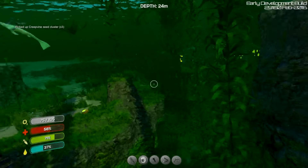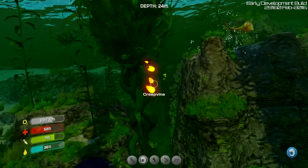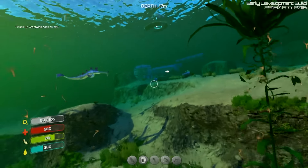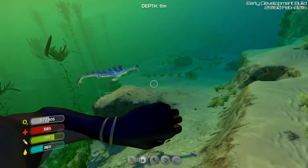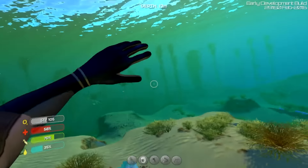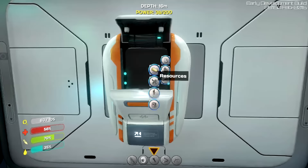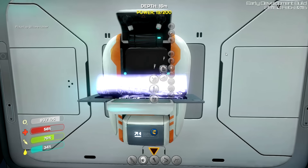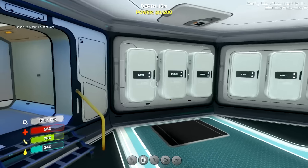These seed clusters are actually used for a lot more now. One thing they're used for specifically is silicone fiber - it no longer requires two quartz to make one silicone. It requires these seed clusters, the same stuff you use for lubricants. So it's now much more relevant, which is both good and bad - good for change, but bad because it's a lot harder to get your hands on and we're running out right now. But the reason it's not that bad is because you're actually able to farm silicone and farm these seed clusters. Once we get a farm going it'll be okay - a reliable, renewable resource.